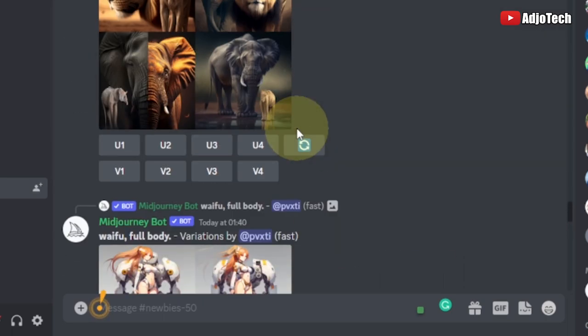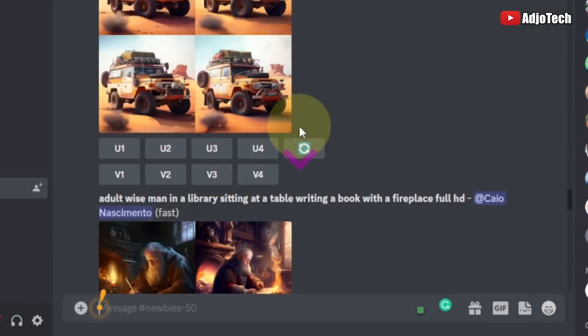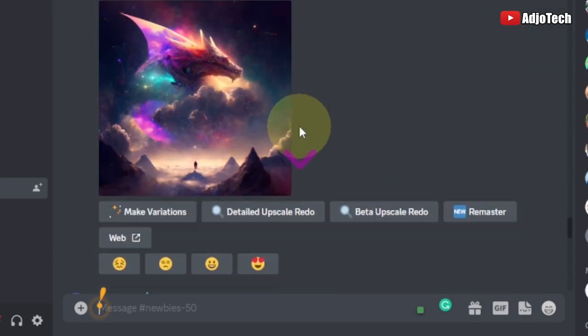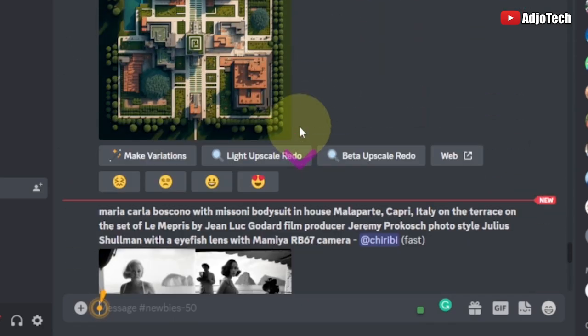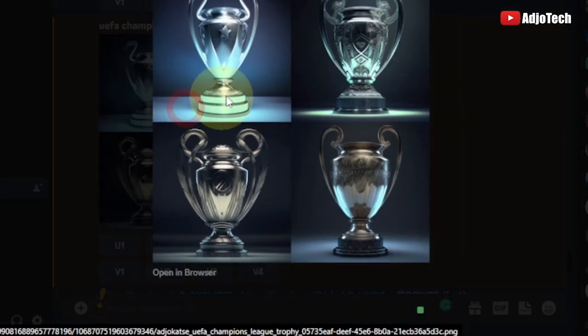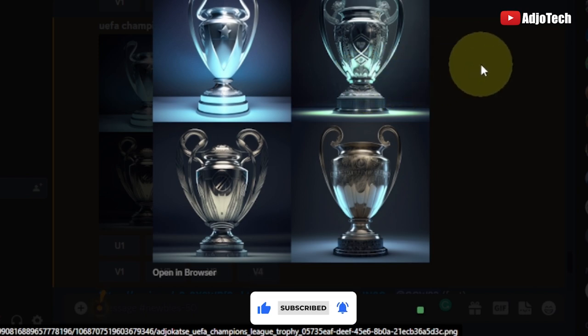There's a lot going on here on this platform, so you just have to make sure you're monitoring whatever you are doing. I think I have to scroll down in order to get this. You can see — it's fully loaded now, and I have the UEFA Champions League trophy, the version that the AI generated for us.